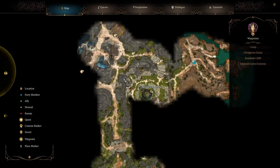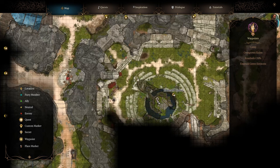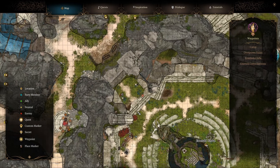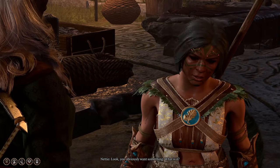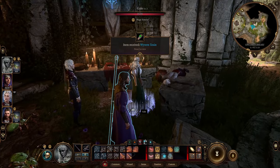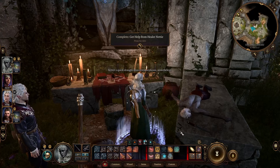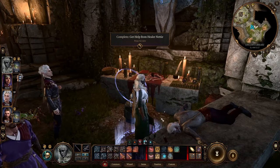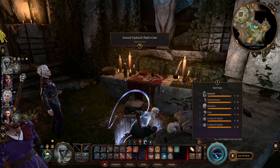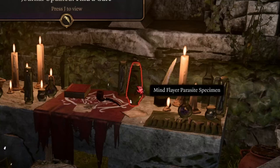Number one: the very first tadpole you're going to get is the easiest. Go to the Druid Grove, go to the Druid's chambers, then go into the Enclave Library and speak with Nettie. After your interaction with her, find the tadpole at the stone table next to the drow's body. Just make sure you crouch so she doesn't see you and pick it up from there.